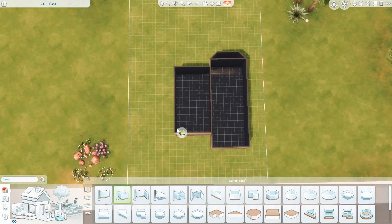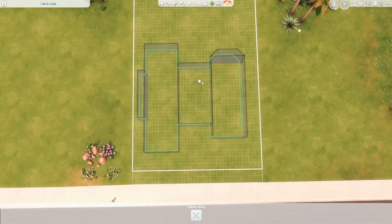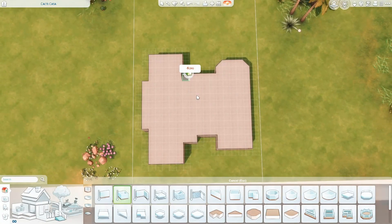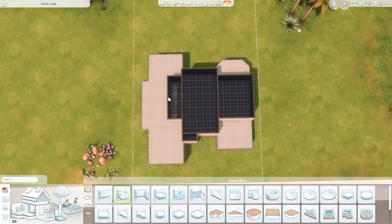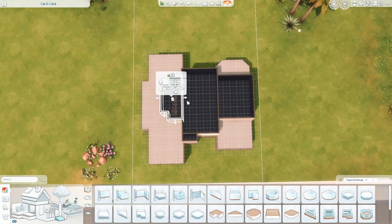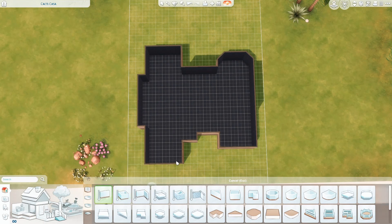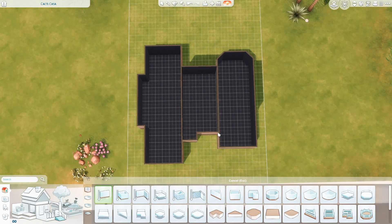Hello everybody, it's Alena, and in today's video we are building a pretty big family house in the world of Oasis Springs in the Sims 4. This house was built on a 20 by 30 lot, and with the way that I decorated it you can fit a total of six sims into it. It has four bedrooms and three bathrooms, but I also did a home office, so you can definitely turn that room into a fifth bedroom.